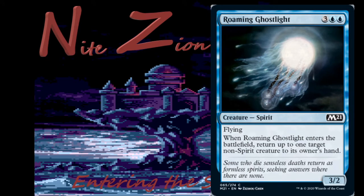Roaming Ghostlight — 3 blue, blue, 3/2 spirit with flying, common: when it enters the battlefield, return up to one target non-spirit creature to its owner's hand. A 3/2 flyer with upside for 5 mana. Common Mana Warps have traditionally been very good up to 5 mana — this card is great. It's the blue flyer for your limited deck. This spirit is not the one that'll see any constructed play, but there is one coming up.